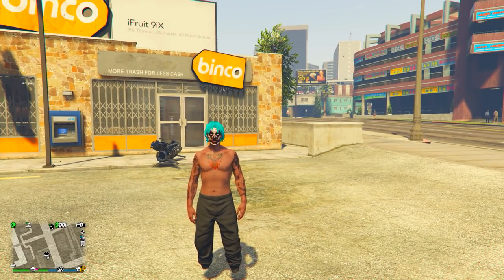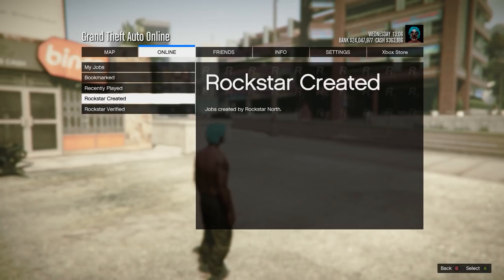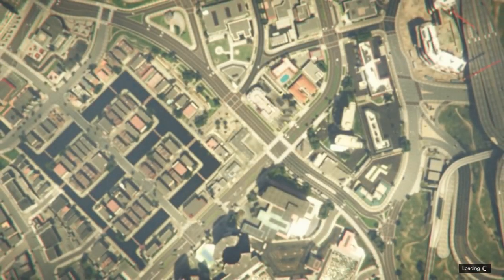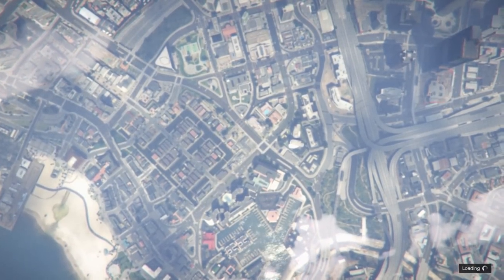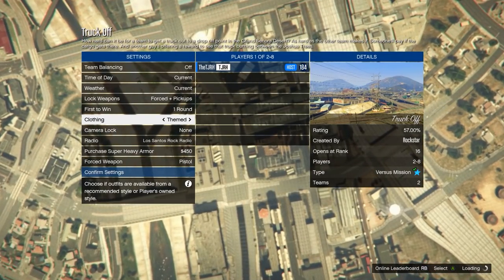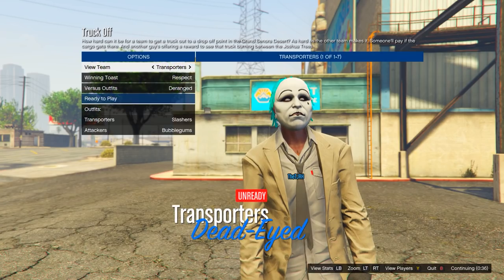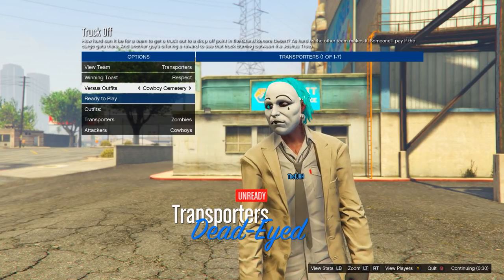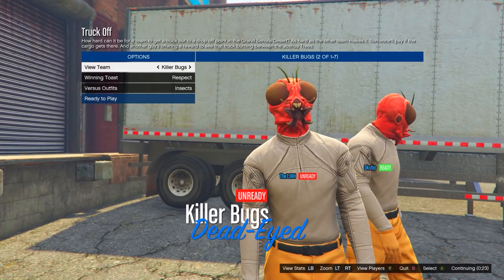The first thing we need for this outfit is the orange joggers. Open up your pause menu, go to Jobs, Play Jobs, go down to Rockstar Created, then Versus, and start up Truck Off. In this menu go down to Clothing and set it to Theme. Invite anyone to start this up. Once you load in, go to the Versus outfits and scroll until you get to Insects. The first team will have purple joggers, but for the orange ones switch to the second team and then ready up.